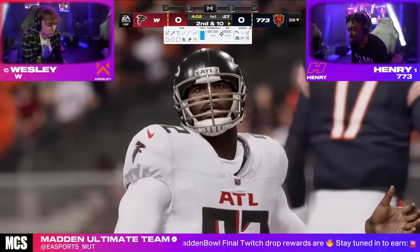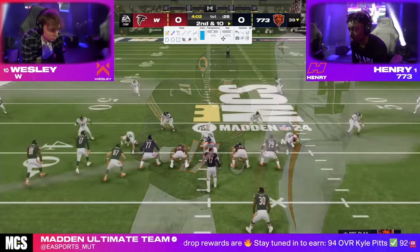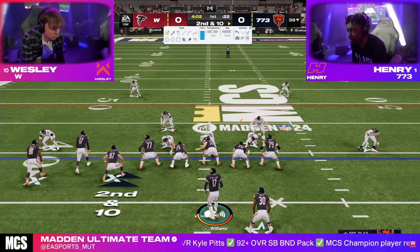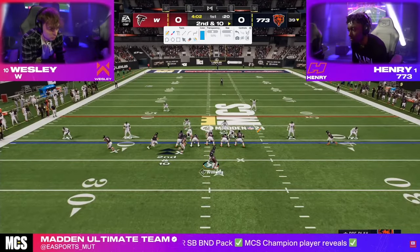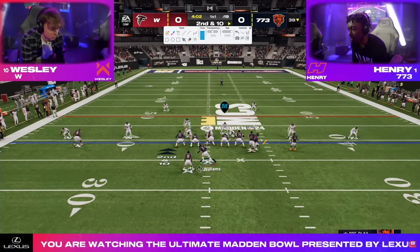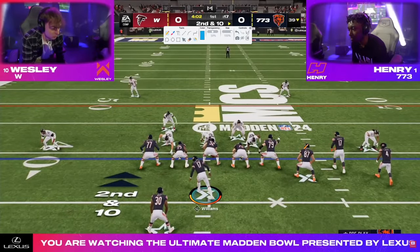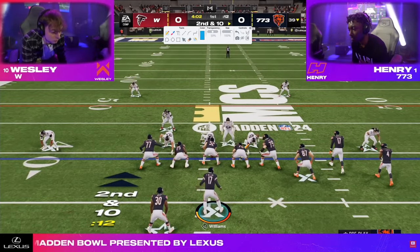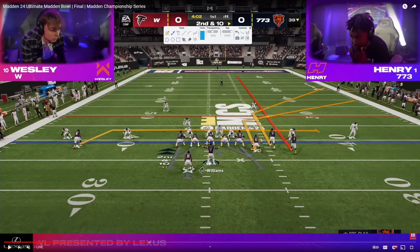I am having some trouble with my voice, so please forgive me — we just wanted to get this out as quickly as possible. Second down and 10. We're going to curl flat again. This should be double corner to the tight end on the wide side.